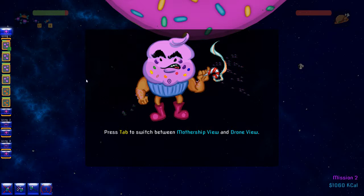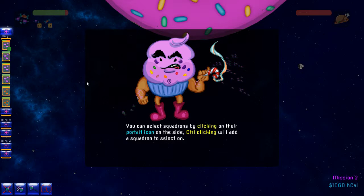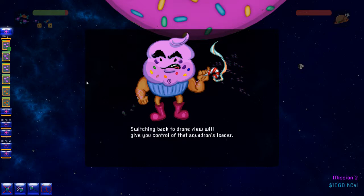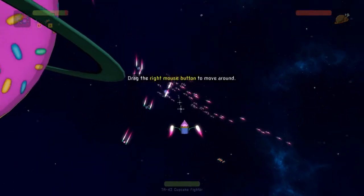Press Tab to switch between mothership view and drone view. Tab — mothership view. You can check on the status of each squadron, command orders, capacity and their location. You can select squadrons by clicking on their portrait icon on the left. Control-clicking will add a squadron to selection. Blah blah blah — all right, there we go.